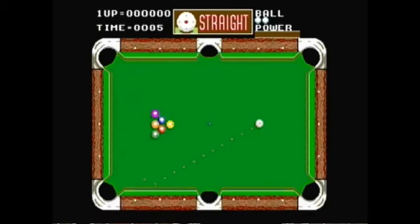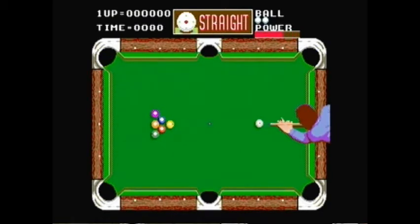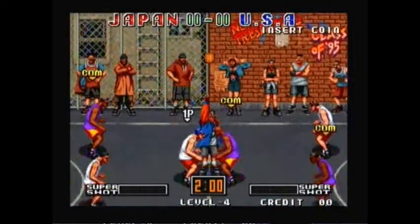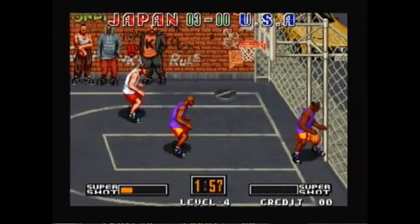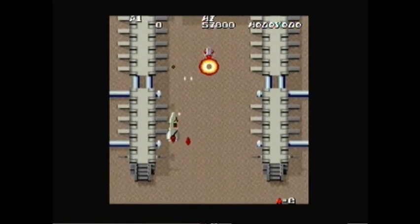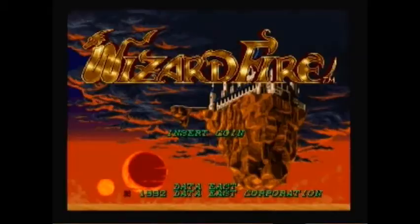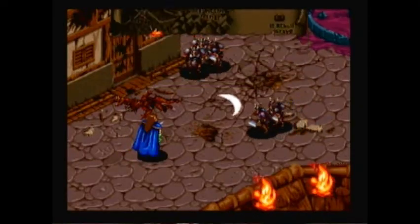Side Pocket is a pool simulation. Street Hoop is a rapid-fire schoolyard basketball game with a heavy emphasis on three-point shots. Super Real Darwin is a vertically-scrolling shooter and not one of the better ones, which may be why it's the only game not mentioned on the cover. Wizard Fire is an arcade RPG effort that plays like a more action-oriented Diablo.